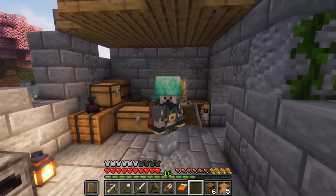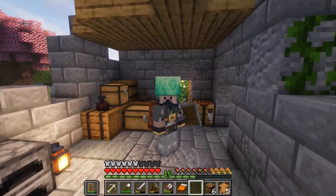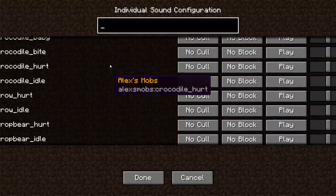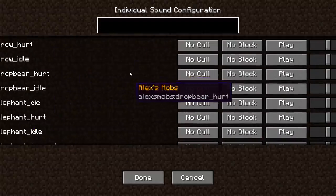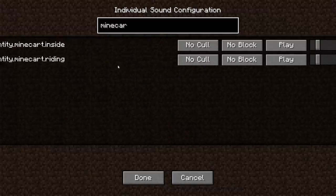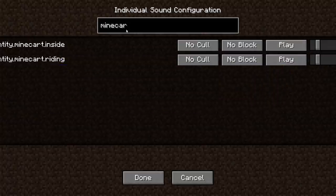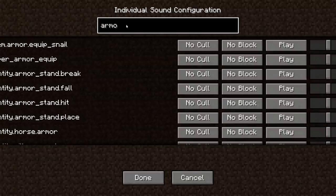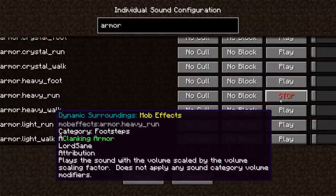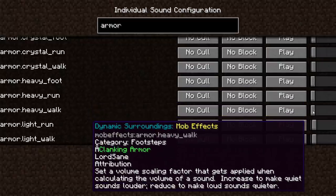I'm still tweaking around with the sound settings in our mod pack, so some stuff might be a little too loud or too quiet — just let me know if anything seems really wrong. One of our mods is Dynamic Surroundings, which adds a lot of cool different sounds, reverb in caves, and a system for tweaking every single sound file in the game. The armor jingling is still pretty loud, so I'll go into heavy armor settings and bring those way down.